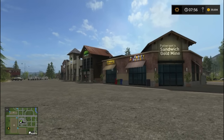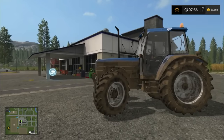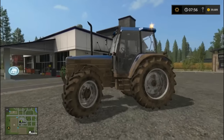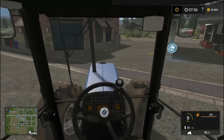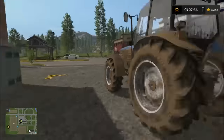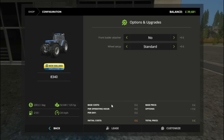Hello everybody, my name is the Fireman and welcome back to FS17. We are on Golden Valley and this is episode 3. We are up here with the 8340 at the shop. Like I said in the previous episode, we are going to try and customise it and put the loader on it because that's what I'm used to and I do like the 8340 with loader on. So we need to put the loader brackets on it and customise.